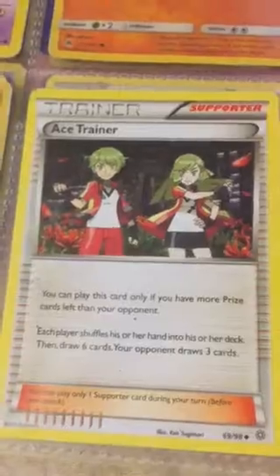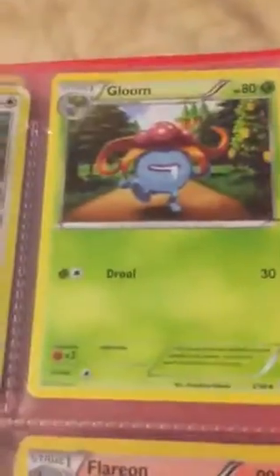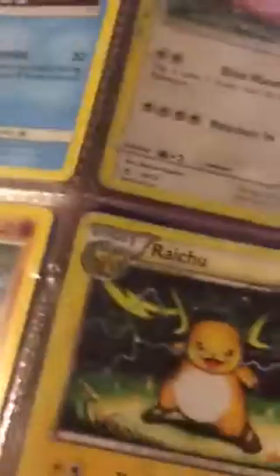We got Ace Trainer, Trainer. Then you have a Rhyhorn, an Energy Spinner, another Energy Spinner, a Cleffa, another Cleffa — they're both the same, no Reverse as well. We got Crocodile, Feraligatr, Chansey, Gloom, Diglett, Rhydon, Flaaffy, Dustox, Loudred, and then you got Breloom.